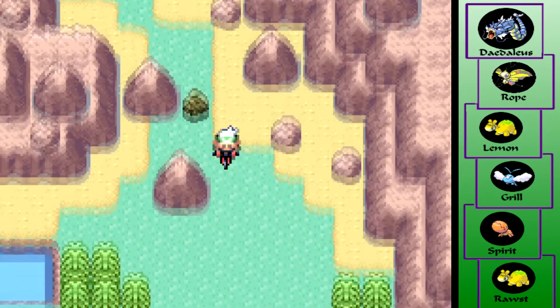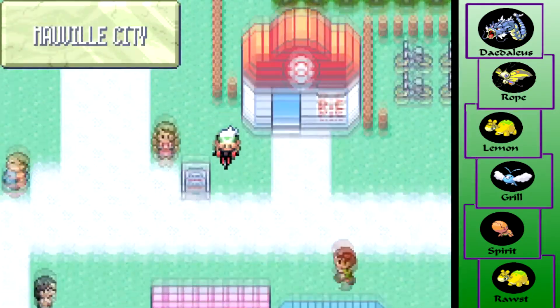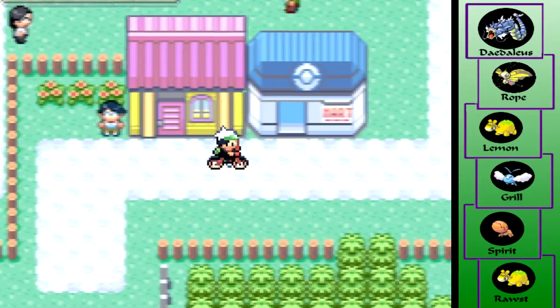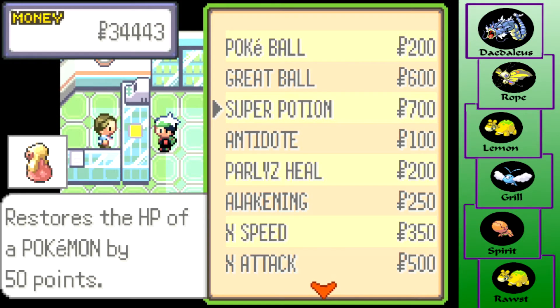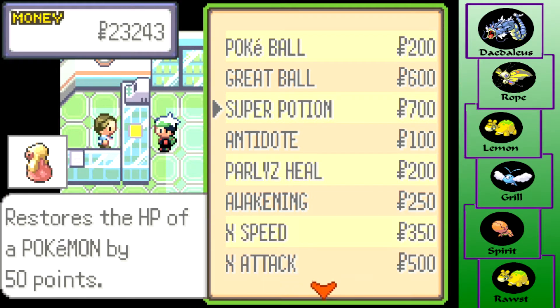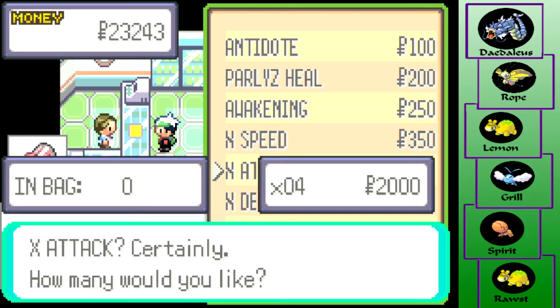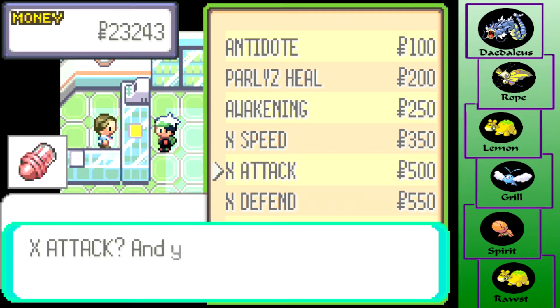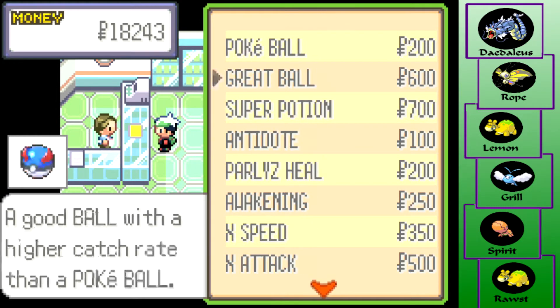All right, we're just gonna go back down to Mauville. I'm gonna do a little bit of shopping just because I need to pick up some Repels — I've been doing so much backtracking and running into things. I'm gonna pick up some Super Potions too. Actually, I want to get some X Attacks here — I might as well. Do they have Repels? Nope. Garbage.